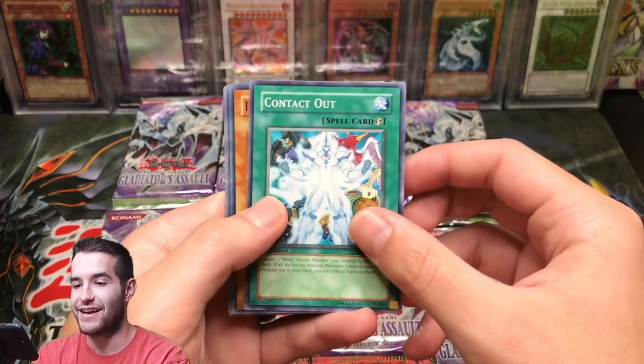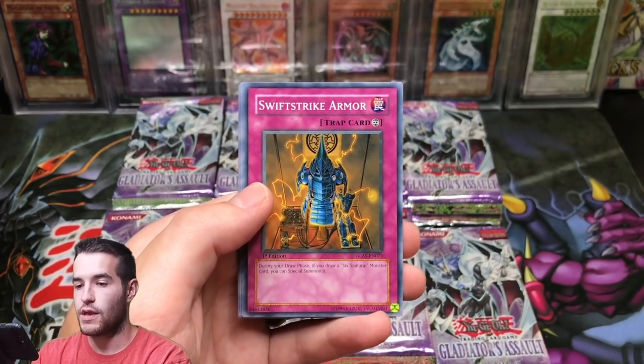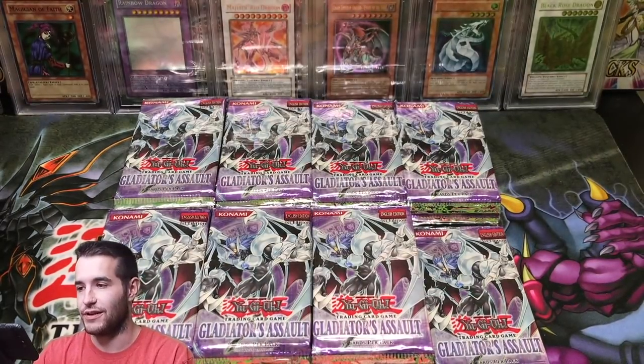Pack 5: No Entry, Contact Out again — we only pulled two of those in the whole video last time. Infinity Dark, Swift Strike Armor, and a Gladiator Beast card I can't pronounce. But we got him, and he's actually a decent rare, so that's pretty good.